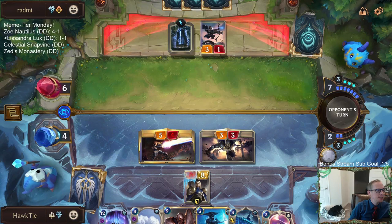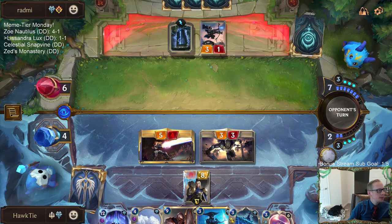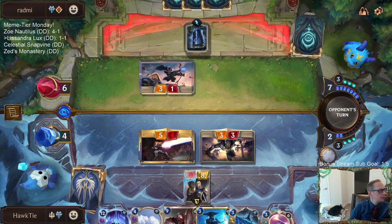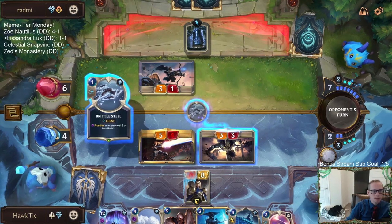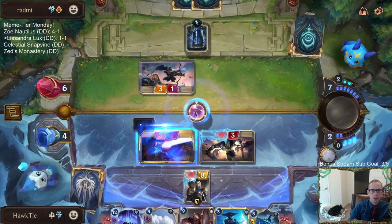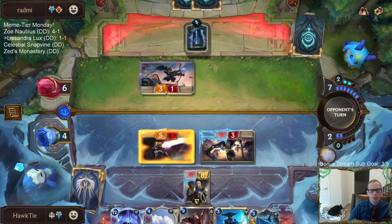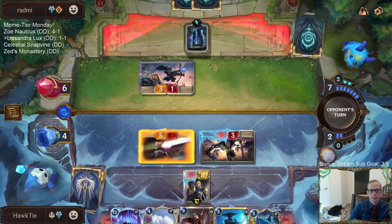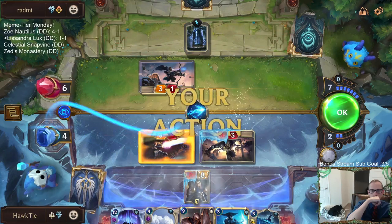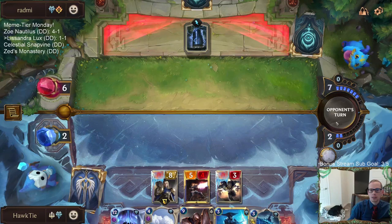If only I would have played Lissandra last turn too — I was planning on playing War Mother's Call, but I should have played Lissandra with that three mana last turn. Then I could have attacked for another two and put them down to four. Thank you for the resub. We're at three out of five sub goal now. Putting the Luxe back into our deck again — maybe we draw it again.